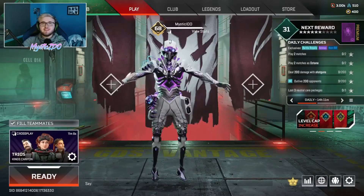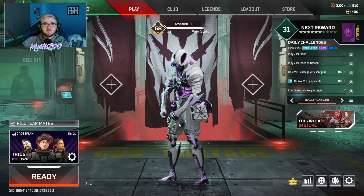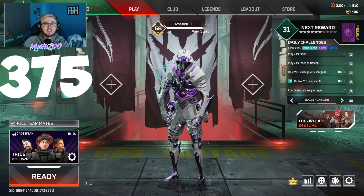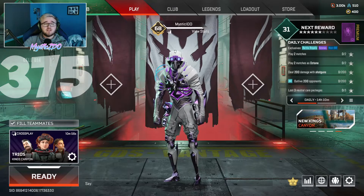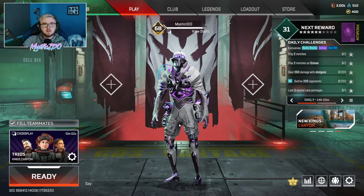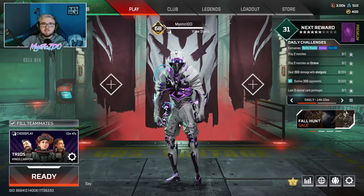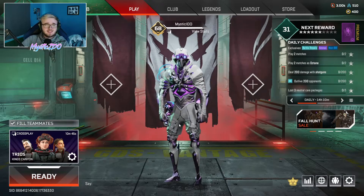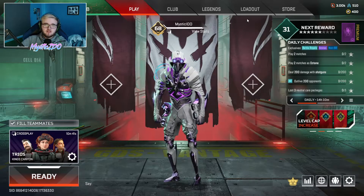So out of the 50 Apex Packs I got around 400 to 300 craft materials — I'll be showing it on screen right now. We finished off with 2 legendaries and, if I counted right, 6 epics. So, is this worth it?